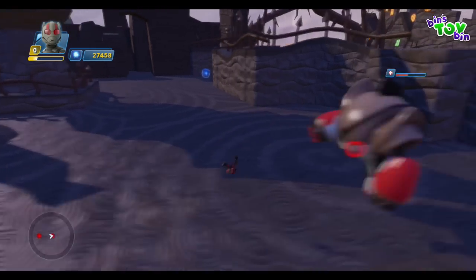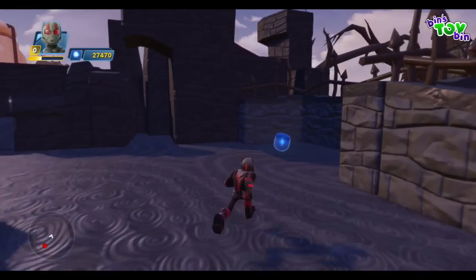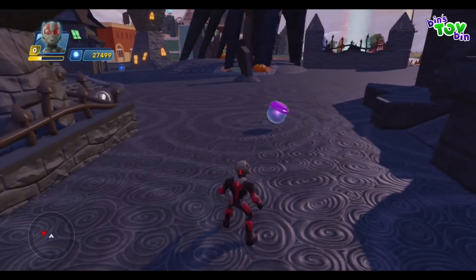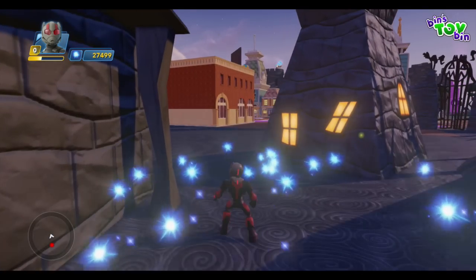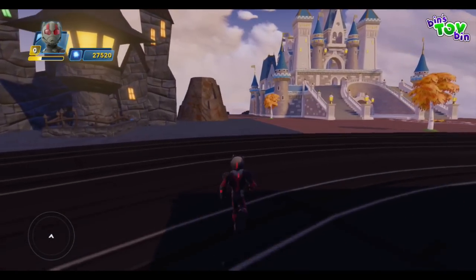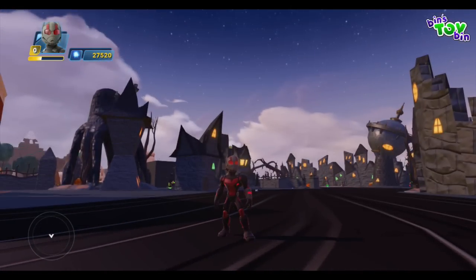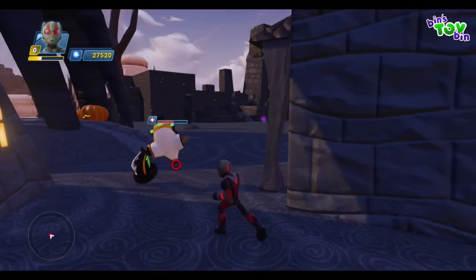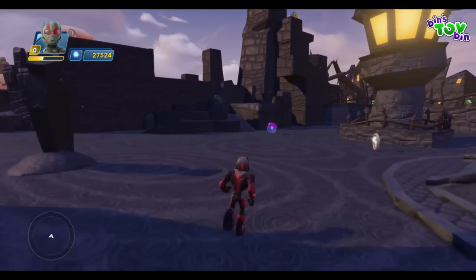The blue sparks you collect can be used to purchase toys at the toy store. A surprise gift has appeared — oh my goodness, he is my favorite! I'm gonna run over here and get out of the way so I can change to my next character somewhere safe so I'm not gonna get killed. Oh, I see someone back there — I gotta go get them before I change. I love watching him shrink down to an ant — that is so awesome, that is so cool, I love it.